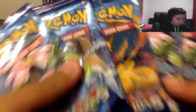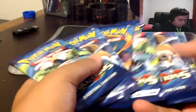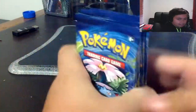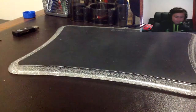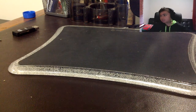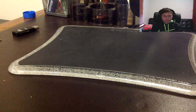My camera might die so I might have to grab the charger. I've got three Venusaurs, two Blastoises, two Charizards and one Raichu. I'm going to save the Raichu until last because my dad said Raichu will be the lucky one - that's what he reckons. Eight Evolutions packs, I'm really excited to open these, haven't opened cards in a long time. Let's crack into it.